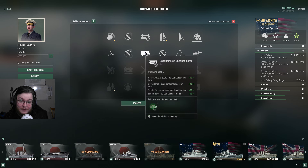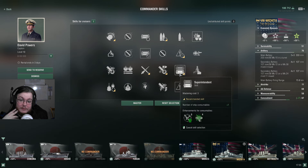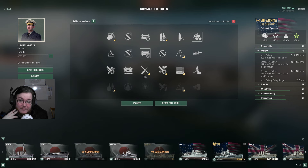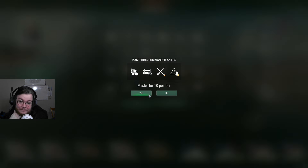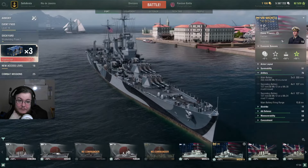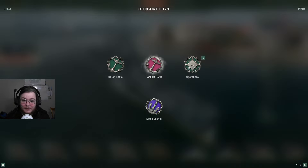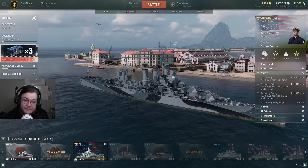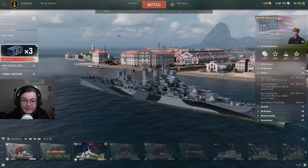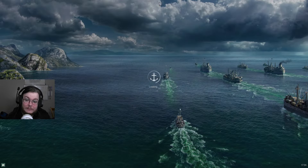We may as well get some use out of her. She's not a bad ship, and we're going to use her to make some silver. We can pop in here and throw this booster on, then hop into operations. Or I could hop into randoms, I suppose. I feel like randoms would be more reliable, but this will probably give us a chance to see some higher tier operations - so we're doing it this way.